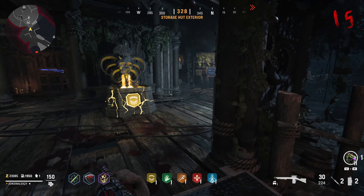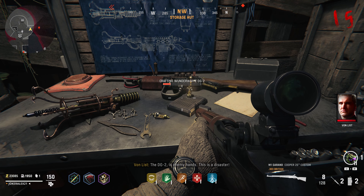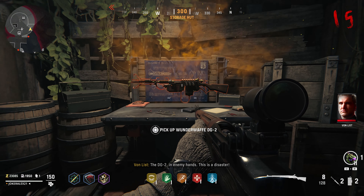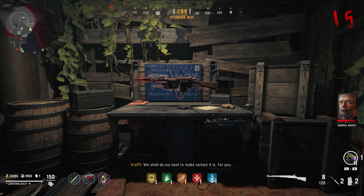Now that you have all the parts, head back over to the storage hut and go to the buildable table from earlier. Interact with it in order to build the Wunderwaffe. You can now pick up the Wunderwaffe and use it within your game for free.